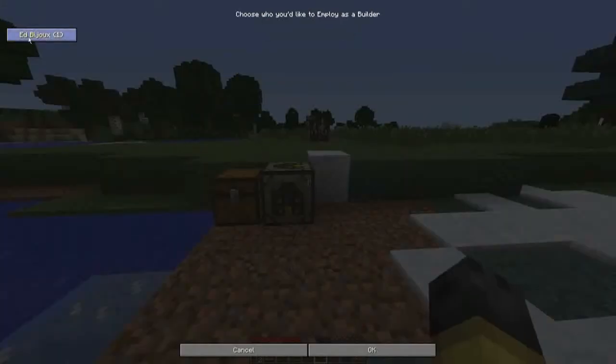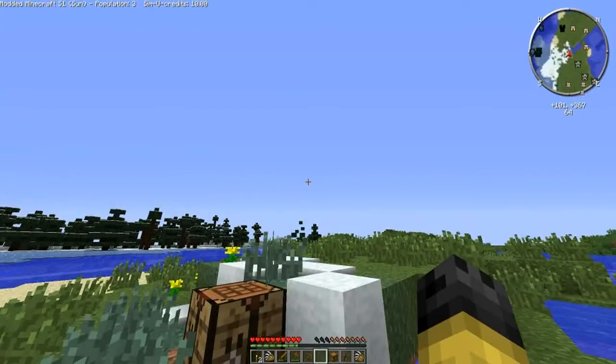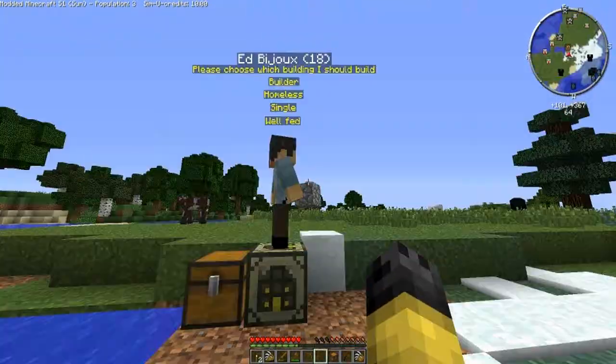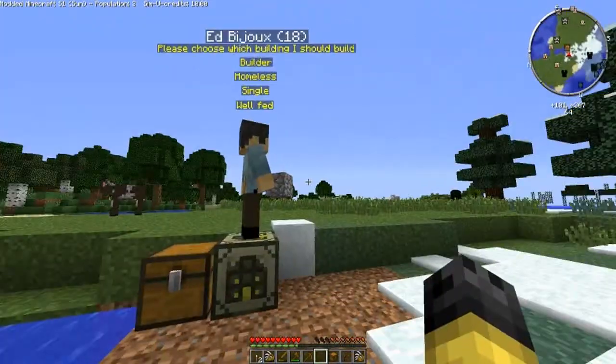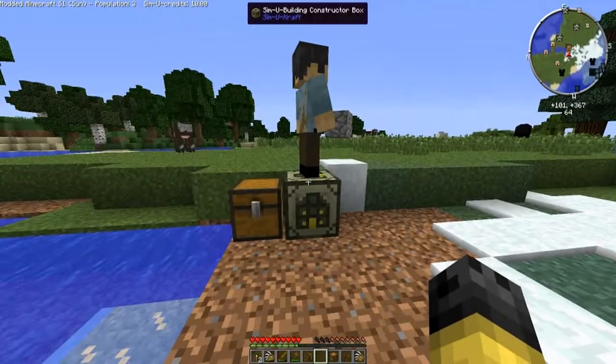We're going to want a higher builder and we've got Ed B. For some reason it's giving us a population of three when there's only one, because a population of two was in another world. So for some reason there's cross-platform bleedover. But don't worry about that, I'll talk to someone about that. Please choose a building which I should build.